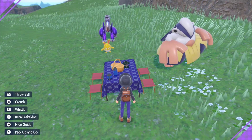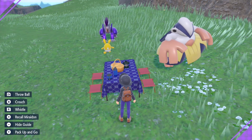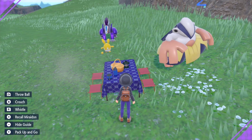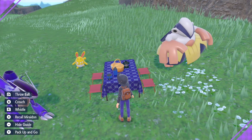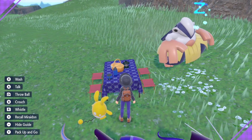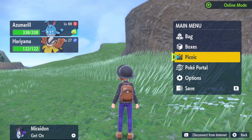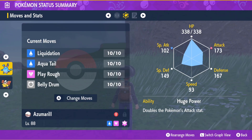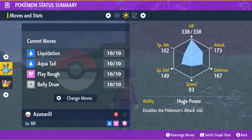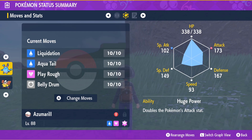Since my Tera type isn't any different from my normal type, Terra Blast isn't that interesting for my Azumarill right now, but in the future I'd like to change it to something like Steel or Poison. As you can see at the picnic, we did get the move Belly Drum — that worked perfectly. That's actually one of the more difficult parts of the process. I had to look up about five or six different guides to gather all the information I put into this video.